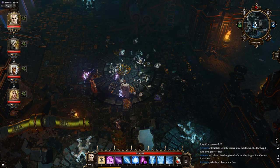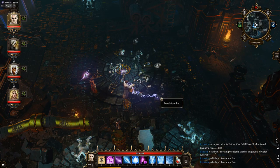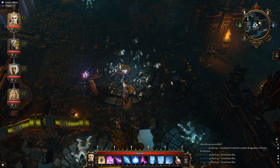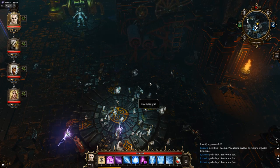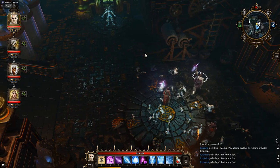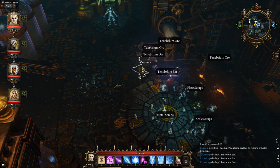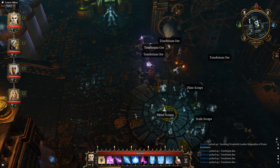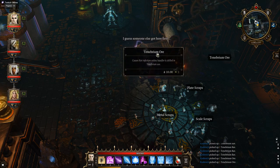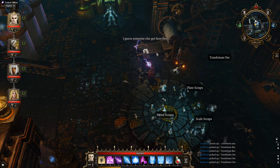Tenebrium bars. This is going to hurt my carry weight — yes, it's getting up there. What else we got? Metal scraps, tenebrium bar, tenebrium ore. All right, take some of the bars, we don't need the ore. Dummy — I guess someone else got here first.